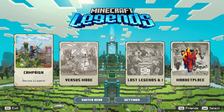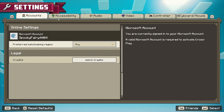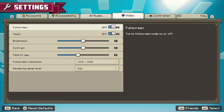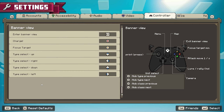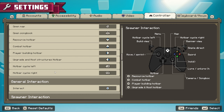In terms of settings, you have the option to play with a controller or keyboard and mouse. You can choose your preferred networking region, and there are audio, video, and accessibility options. I'm playing this on PC and I decided to go with keyboard and mouse — it was actually very comfortable — so I stuck with that, but controller is available as well.